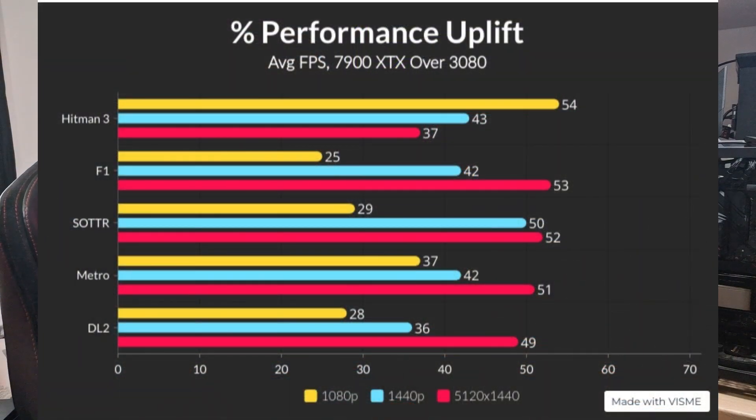The percentage uplift is absolutely massive. Hitman 3: 54% at 1080p, 43% at 1440p, 37% at ultra-wide (5120×1440). F1 2022: 25% at 1080p, 42% at 1440p, 53% at ultra-wide. Shadow of the Tomb Raider: 29% at 1080p, 50% at 1440p, 52% at ultra-wide. Metro Exodus: 37% at 1080p, 42% at 1440p, 51% at ultra-wide. Dying Light: 28% at 1080p, 36% at 1440p, 49% at ultra-wide.